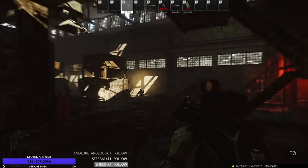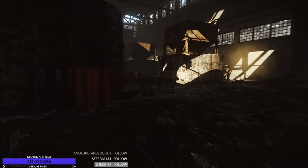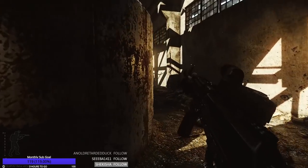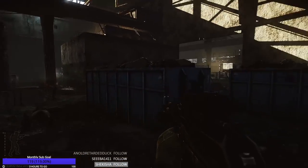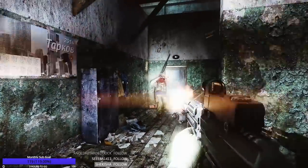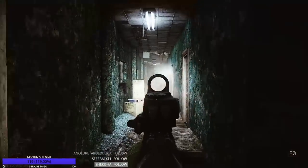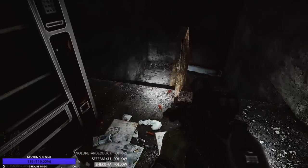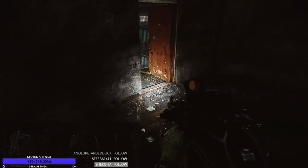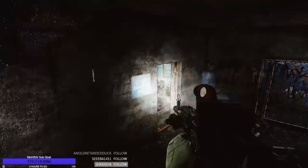Next up, we're moving into the mid-tier builds for the AK-74 and the RPK, using level 3 traders and level 4 Peacekeeper, all of which can be unlocked by level 30 at the latest. Like the AKM and AK-103, these builds are really the sweet spot for the AK-74 and RPK. You get the stats down to a very manageable level without investing too much extra money or getting too fancy. Even once I pass level 40, I still find myself running the mid-tier builds for the AK because dropping an extra 50k just for a few points of recoil isn't always necessary. Once again, for this section, we'll be starting with the AK-74M and then comparing it to the RPK afterwards.